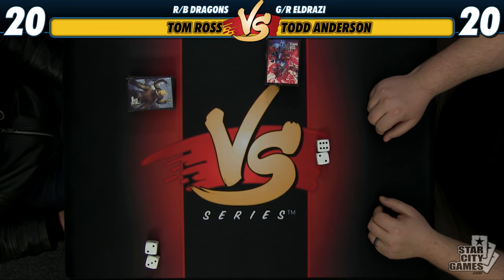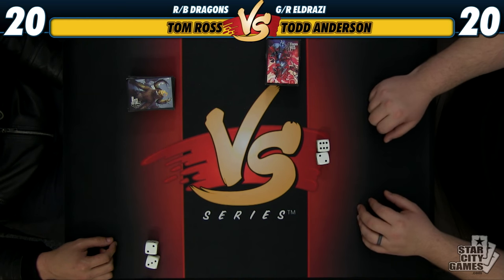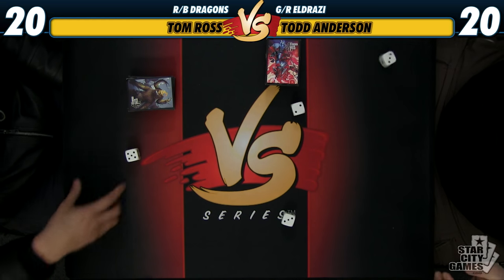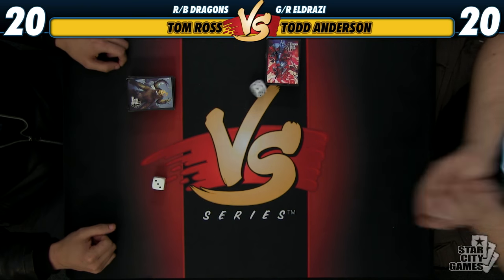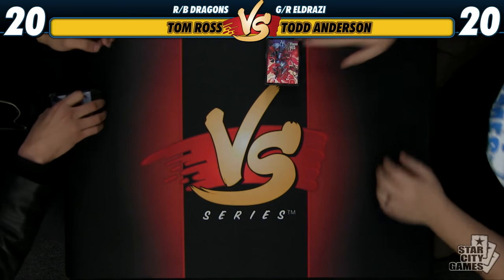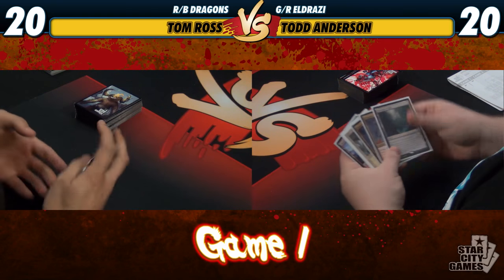We're going to play seven games. First person to roll seven loses, eleven wins. If I roll seven and you roll eleven, you get to be on the play first two games, and vice versa. I got a nine, so I'll be on the play here. Pretty good for the ramp deck to be on the play.